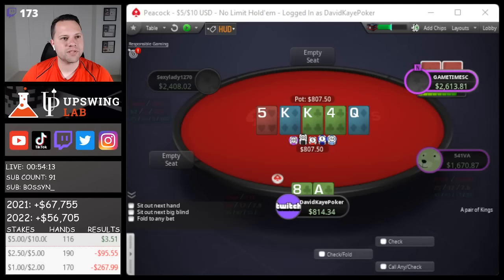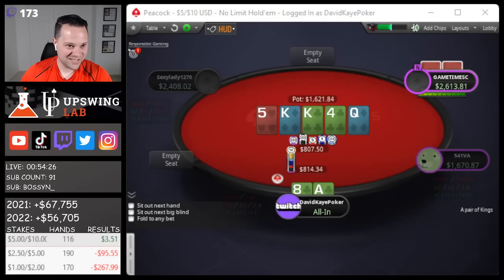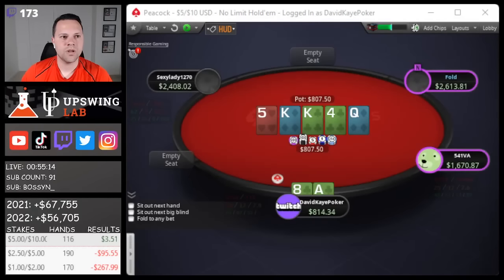I might bluff-jam this if he checks. I don't necessarily have a great blocker because I block the missed backdoor clubs. He checks, we're going to go for it - please fold. I'm not sure I love this, but really trying to put pressure on some of his hands that aren't a king. And we get the bluff through.